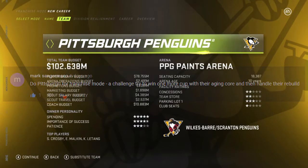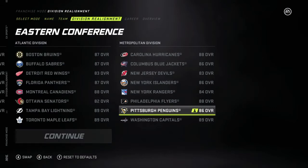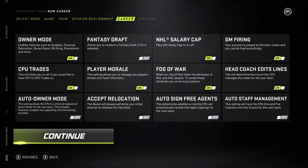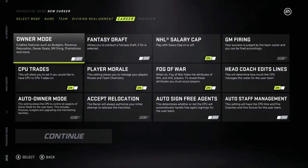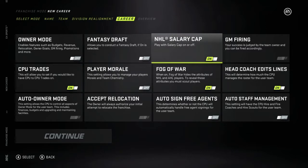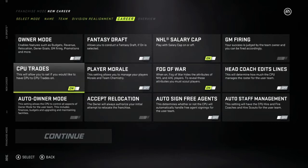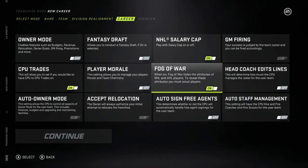I think it's gonna be fun. So taking over the Penguins, we are in the Metro division. They're only 86 overall this year. So we are gonna turn owner mode off, player morale off — I'm not a fan of player morale at all. Salary cap will be on, fog of war is on, head coach edit lines off. I want to do that myself. I think that's everything — we're good here.